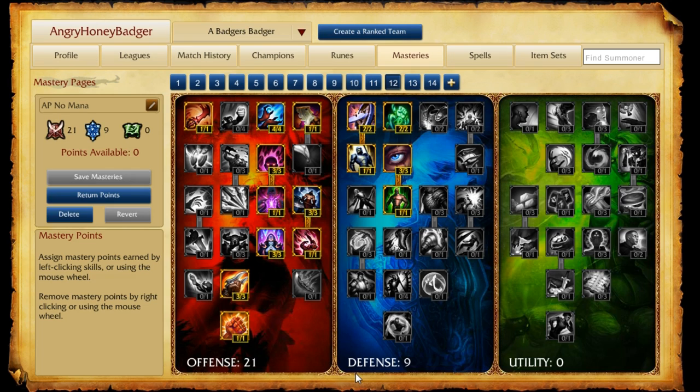As for the Masteries page, we go with the AP No Mana page. Now, I know Cho'gath uses Mana, but I'd rather have the Defense on him just because that's kind of the style of champion he is. We go 21 in the Offense and 9 in the Defense.